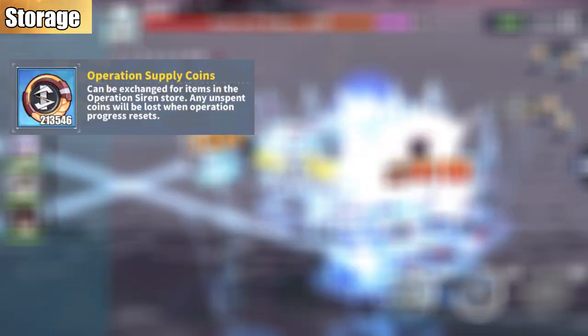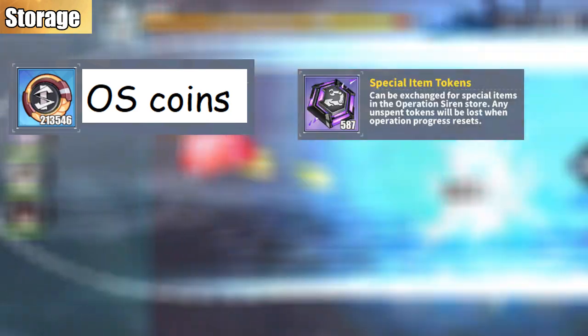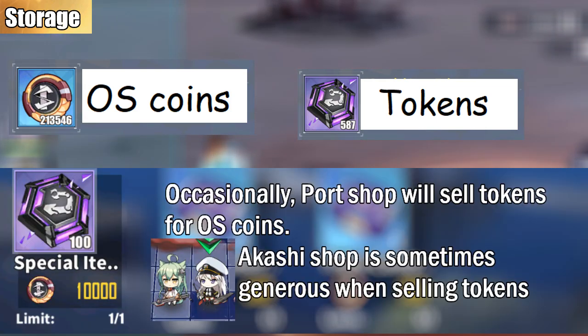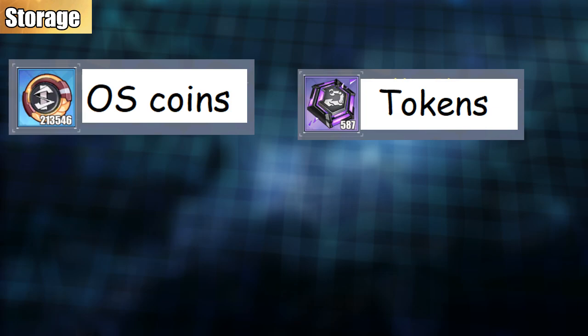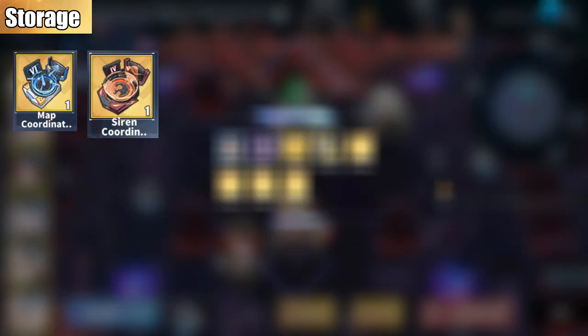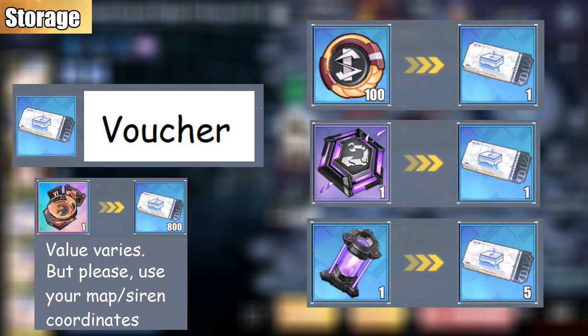The operation supply coins — or what I usually call OS coins — are your common currency in Opsi. Special Item Token, or simply called token, is another common currency in Opsi. Both the OS coin and token can buy items in your port, but cannot be used interchangeably. I will discuss in my upcoming video how to farm these two currencies. As mentioned earlier, map and siren coordinates are needed to open up the hidden and abyssal zones. The supply shop voucher — or just call it a voucher — is a currency you will get every first day of the month during Opsi reset. These are the unused items in your storage, each having their own value.